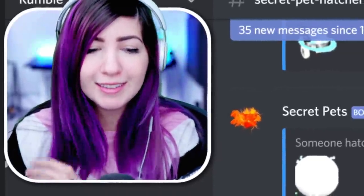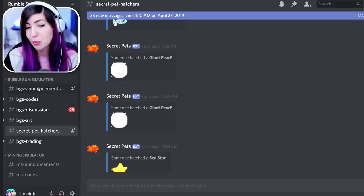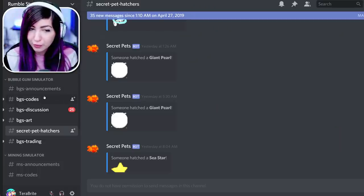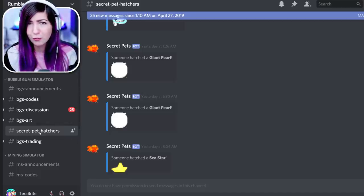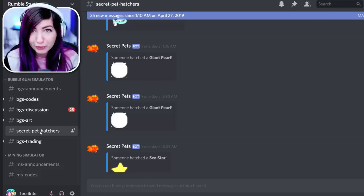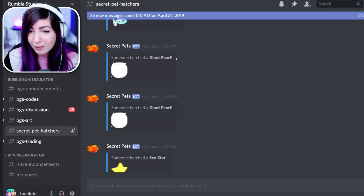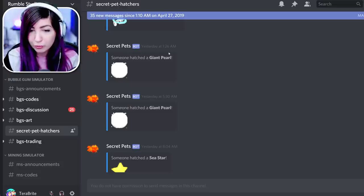I showed you guys the secret pet hatcher's channel in the Bubblegum Simulator Discord — this is actually the Rumble Studios Discord, because Rumble Studios is more than one game, but this is the Bubblegum Simulator section. So if you wanted to know where I am — some people were confused — it's on Rumble Studios Discord. You can see all the times that someone hatched a secret pet, what time it was, when it was.